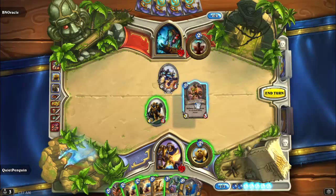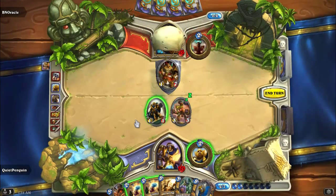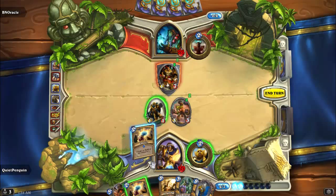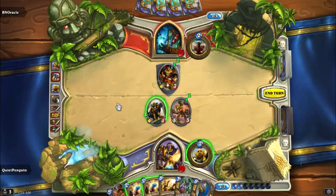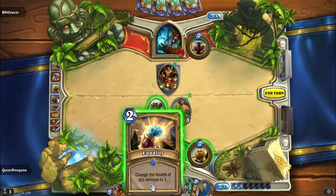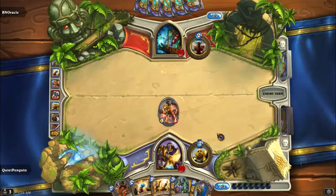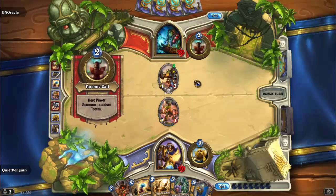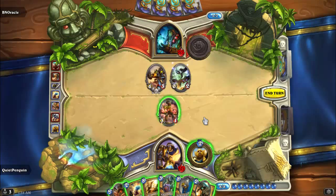I'm going to Bomb Lava this to finish it off — if something really good comes out we're going to Equality to finish it off. He's got four cards left in hand. The problem is if we don't do that he's gonna be able to build up a really nice board and we're not gonna be able to get to it. That's why I'm making this play. If I just made another dude, he'd be able to — probably whatever he plays, like if he plays another Whirling Zap-o-matic, it's going to be really hard to get to.